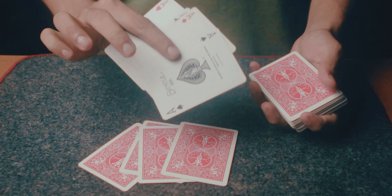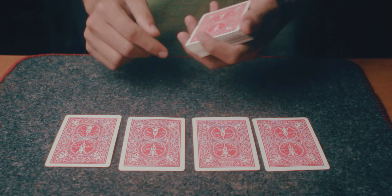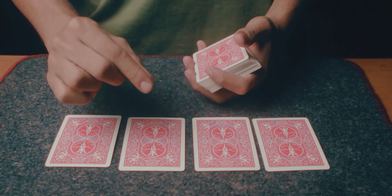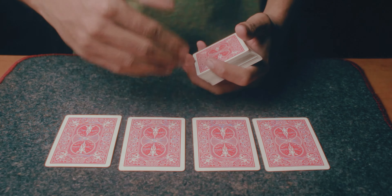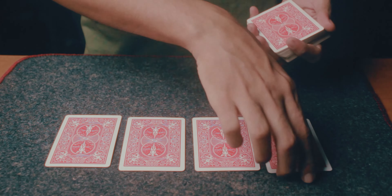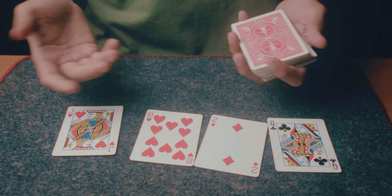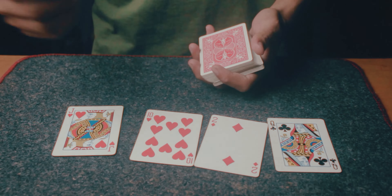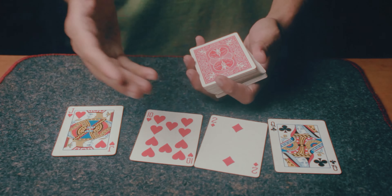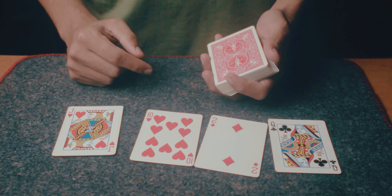At this point, tell the spectators that the four cards they selected are going to be the aces. Be careful with your words — say they 'are going to be' the aces, never that they 'are' the aces. Even so, spectators will think these are already the aces and start turning them over. When they see the cards are not aces, you say: 'I never said these are the aces — I said they are going to be the aces.'